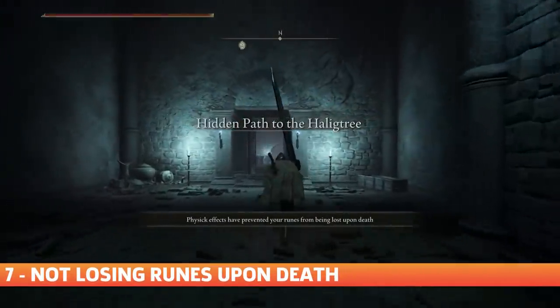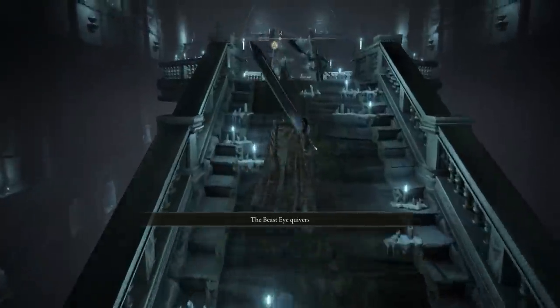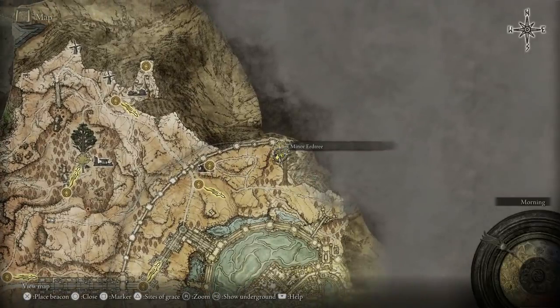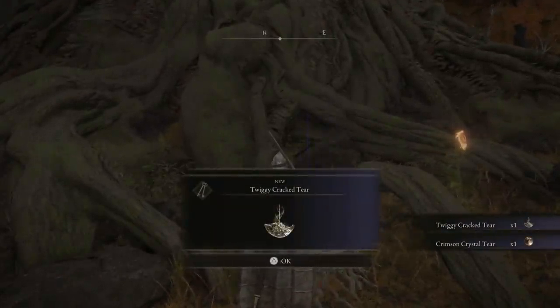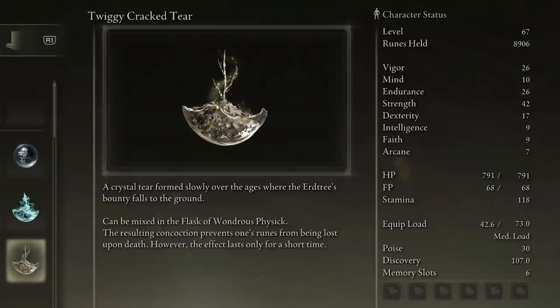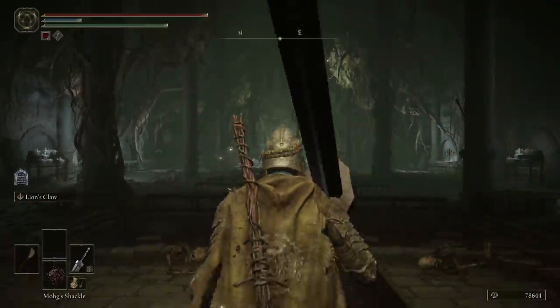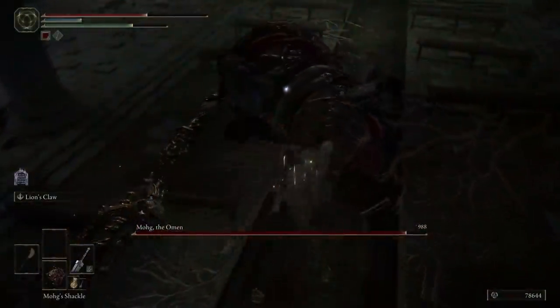Not Losing Runes Upon Death. Did you know there's a way to not lose your runes upon death? I hope you've been paying attention to your Flask of Wondrous Physick, because there are some really good tears you'll get as you explore. One of these is the Twiggy Cracked Tear. To find it, head up onto the Altus Plateau and reach the Capital Outskirts Minor Erdtree — located here on the map. This Minor Erdtree doesn't have any Erdtree Avatars guarding it, so just find the chalice next to it and within it you'll find the Twiggy Cracked Tear and Crimson Crystal Tear. By putting the Twiggy Cracked Tear in your Flask of Wondrous Physick, the resulting concoction prevents your runes from being lost upon death. The effect lasts only a short time, but for most boss encounters it lasts pretty much the entire fight. Use it right when you walk into a boss chamber and you won't have to worry about losing your runes.